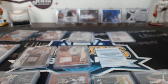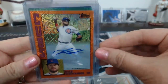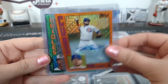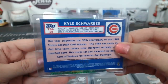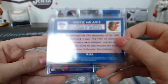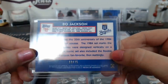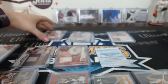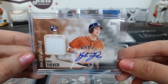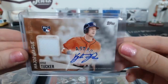All right, hit recap for case break number three — our first break of the day. From the silver packs we got a Kyle Schwarber orange autograph, number 3 of 25. A Cedric Mullins green, 71 of 99. And a Bo Jackson purple, 13 of 75. Kyle Tucker Major League Material autographed relic — 15 of 50. Beautiful.